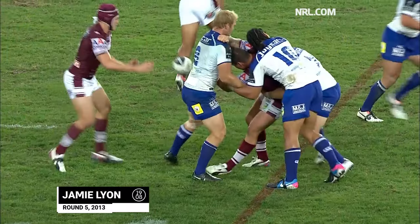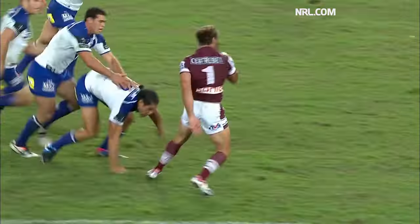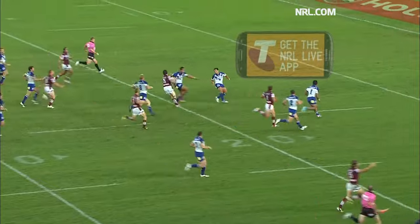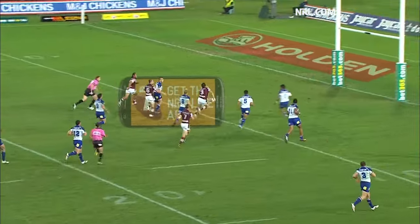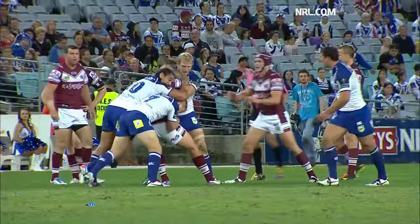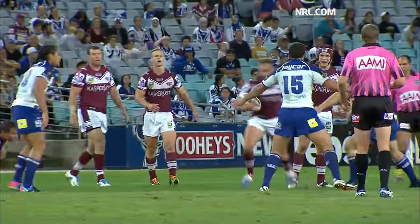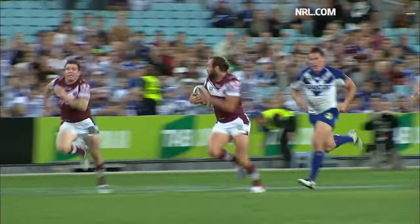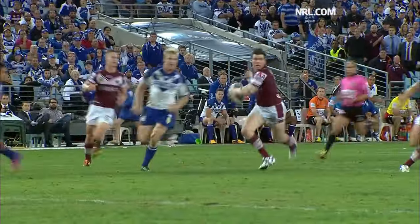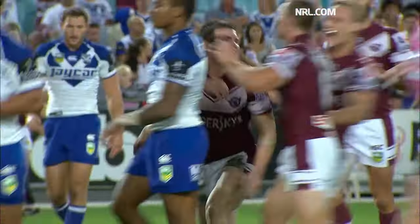Watmo on the 40 metre line, dropping it out the back, picked up by Brett Stewart. Got away from Tolman, he ducked under another tackle, he's down the middle of the ground. Jamie Lyon's coming. He steps up his right foot, runs towards Madi, dummy, dummy, goes himself — and the captain has scored! Jamie Lyon. Support play that Terry Lamb would have been proud of. Brett Stewart made it — he got out of a high tackle, and then Lyon loomed up and showed support.